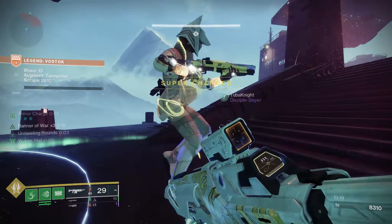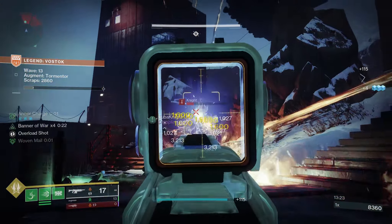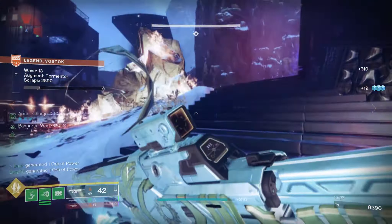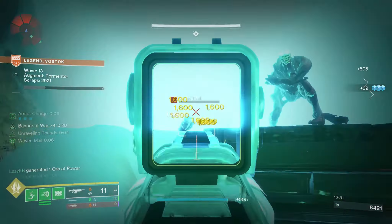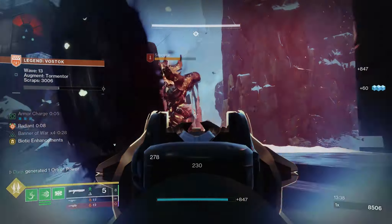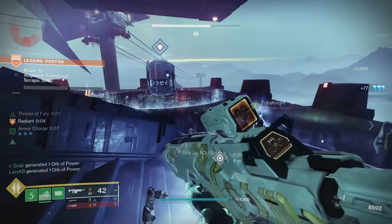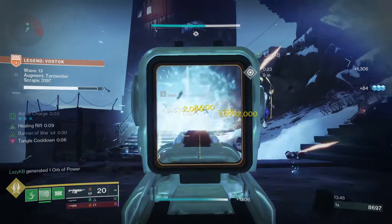Tormentor waves: do not panic or even shoot at the tormentor. If it's near a decoy, leave it. If not, grab its attention before you break its shoulders while teammates clear the wave. Only engage the tormentor after the wave, or if you are unlucky enough to have it spawn on top of the ODU. They're really not that aggressive until their initial shoulder crit spots have been broken, so use this time wisely to deal with anything else.